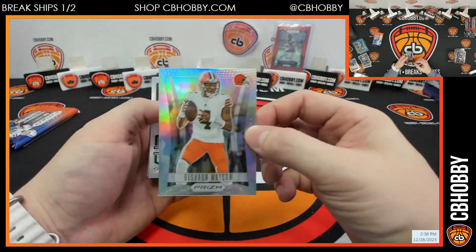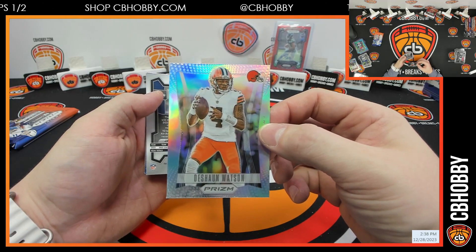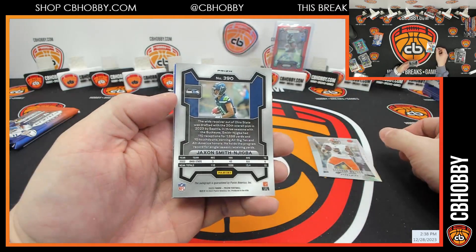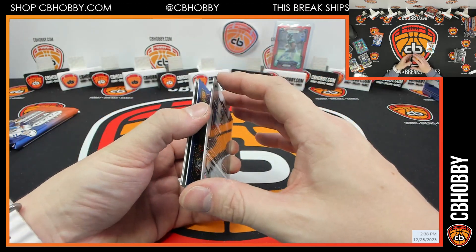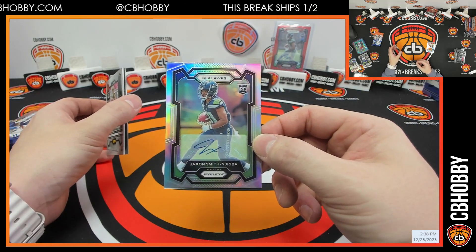Silver throwback Deshaun Watson going to the Browns. Browns going to Kirk — and you can't even make this up, another JSN auto silver, back to the Seahawks.